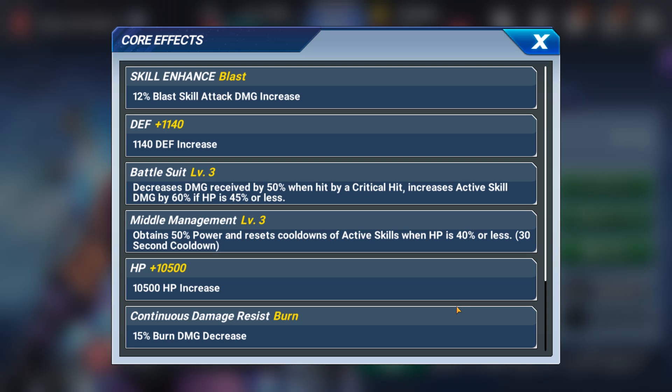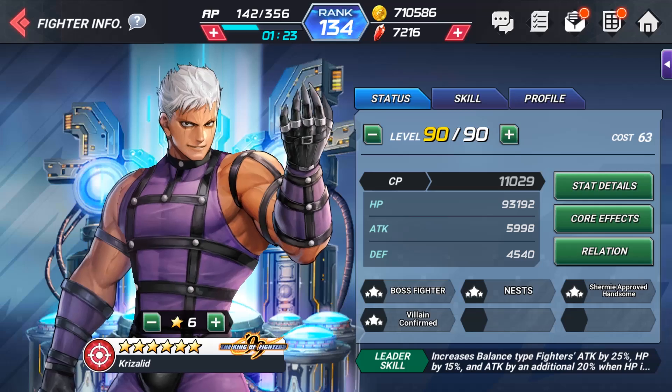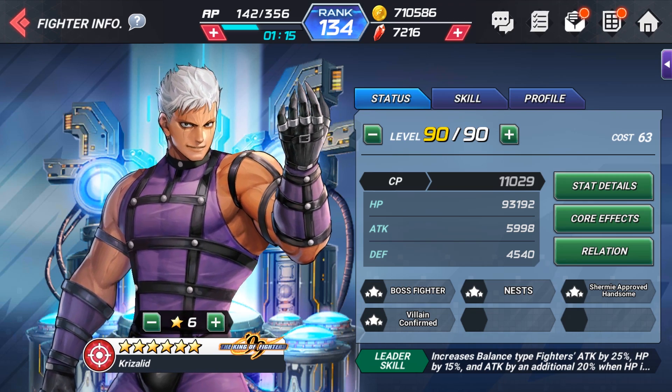12% blast skill attack damage increase — that's really good. Notable cores here: it decreases damage received by 50% when hit by a critical hit. Increases active skill damage by 60% if HP is 45% or less. The next one obtains 50% power and resets cooldowns of active skills when HP is 40% or less, with a 30-second cooldown. Those core skills kick in more when you're taking damage, like losing half your health.